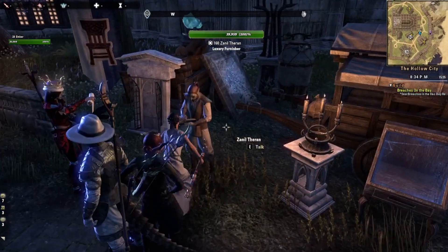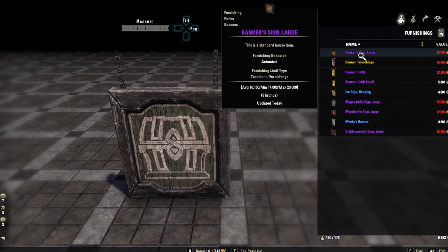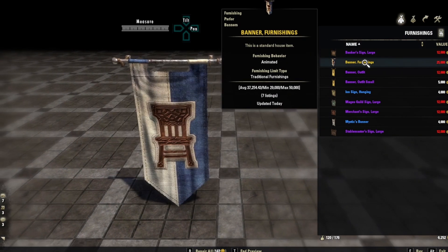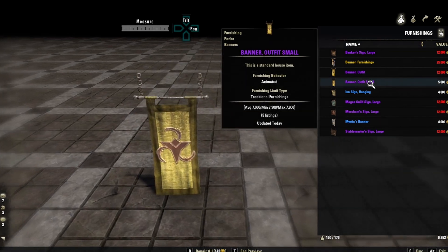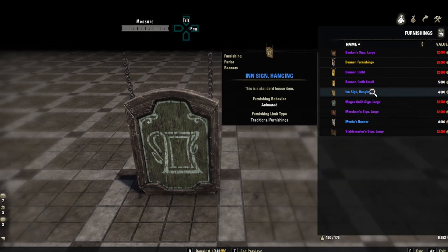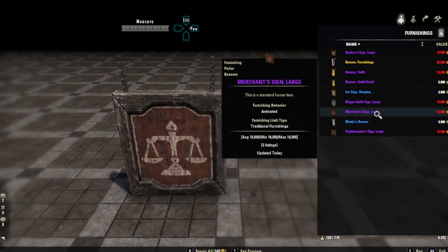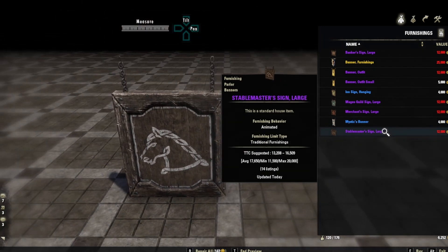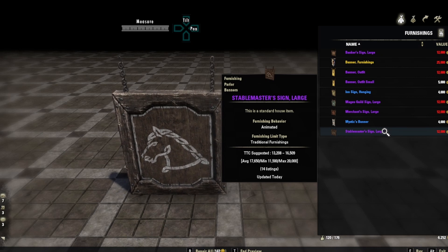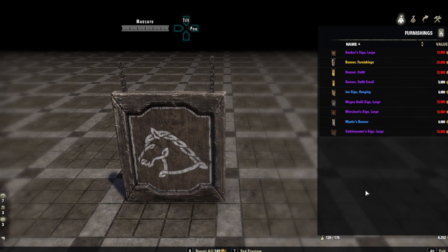Here we are at the Luxury Vendor. We have the Banker's Sign Large for 12,000 gold, Banner Furnishings for 25,000. Looks like we're going to have a lot of banners and signs this week. We've got Banner Outfit, Banner Outfit Small, N Sign Hanging, Mages Guild Sign Large, Merchant Sign Large, Mystic's Banner, and Stable Master Sign Large. If you have a guild house, this would be a really good week to grab some signs.